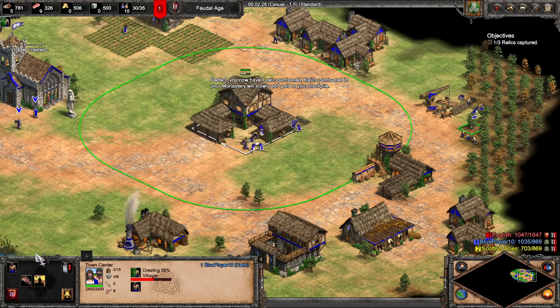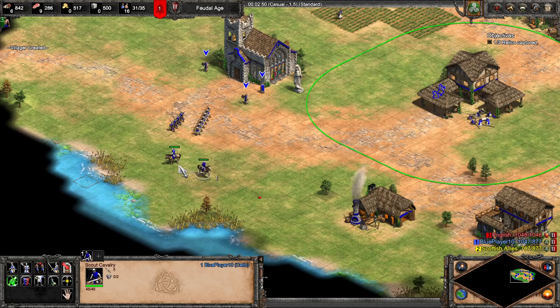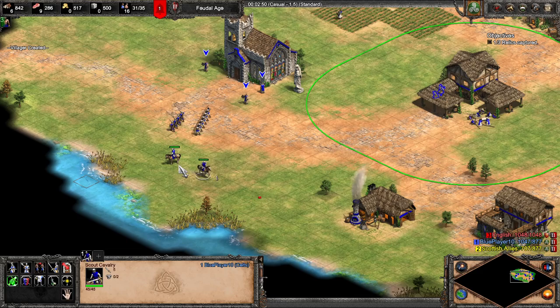Relics garrisoned in your monastery will slowly add gold to your stockpile. You can see I've got no villagers on gold but I'm going up in gold. Let's scout this - I'll set this scout to number one, this one to number two. I've also got an idle villager, let's build a few more houses.